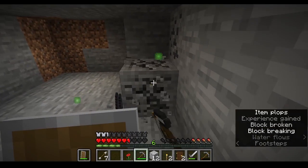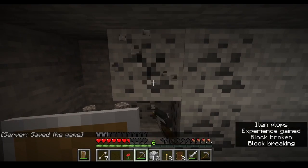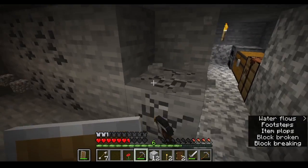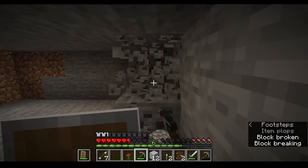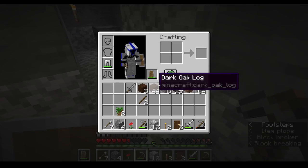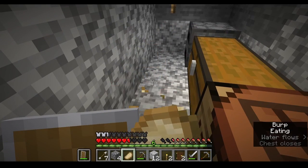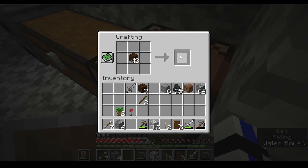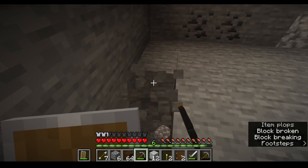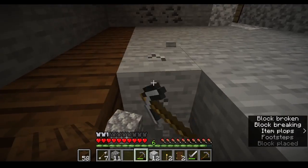I'm thinking about a nice dark oak floor, and then we can have ladders to different layers — or a little later we can replace them with water elevators. We need to get to an ocean to get a water elevator. Either that or we can just craft soul sand. So would you be willing to die for a water elevator? I got 26 seeds — that should be enough for now.